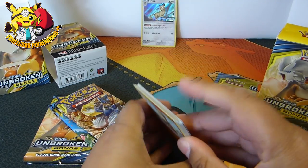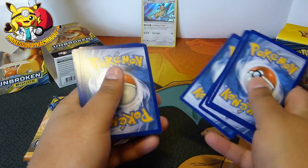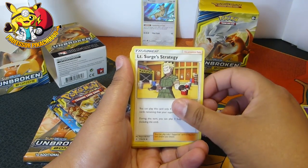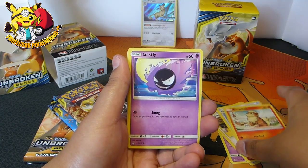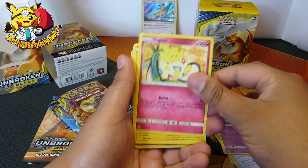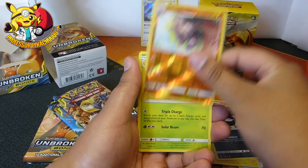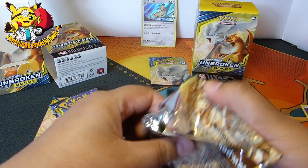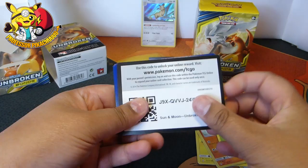So like I said the pull rates have been pretty amazing, so I'm hoping we get something good. Here we go — we've got an energy, a Haunter, Lieutenant Surge's Strategy, Electromagnet Radar, Growlithe — I think that is really cute, I just want to cuddle him. Gastly, Togepi, Pikachu, Murkrow, Gliscor, and nothing. Okay, expecting a bit better than this, but alright.